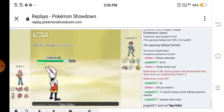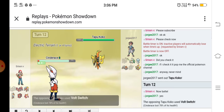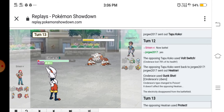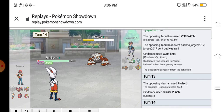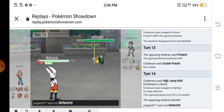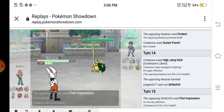We returned to normal and he sent out his Tapu Koko. He did a double switch into his Heatran. I used Gunk Shot and risked it for the biscuit. He used Protect and I used Sucker Punch. I always risk it for the biscuit — I used Sucker Punch again and KO'd the Heatran.